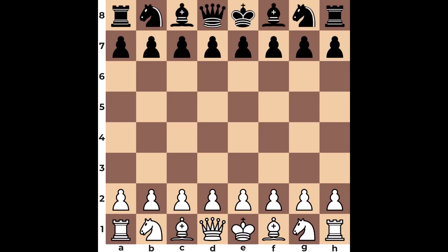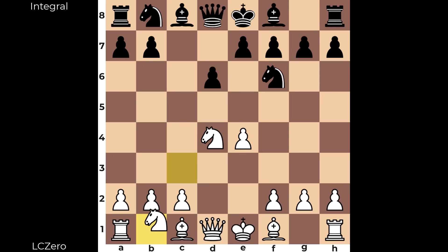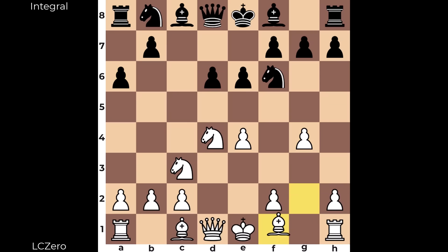Hi everyone, it's Jerry. I have a nice game to share with you from the 56th and final round of the Top Chess Engine Championship Season 28 Premier Division, played August 23rd. On the white end, Leela Chess Zero rated 3692, playing against Integral rated 3576. We work with an open Sicilian — we're not at the start position just yet. Small pawn center, g4, the Keres Attack. After knight f to d7, this is our start position.